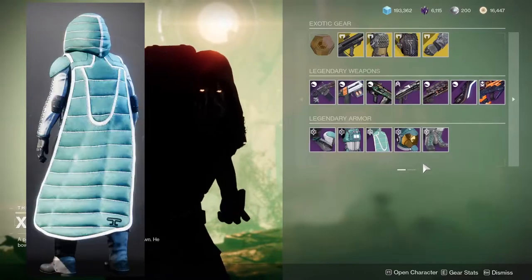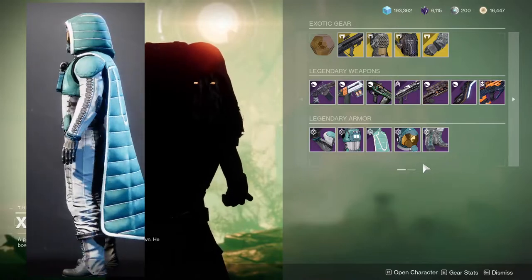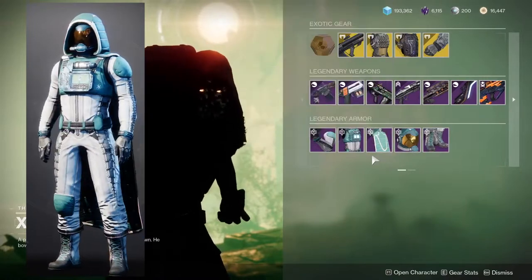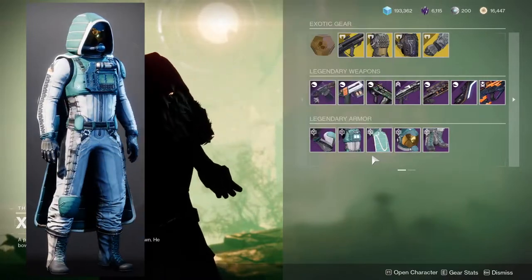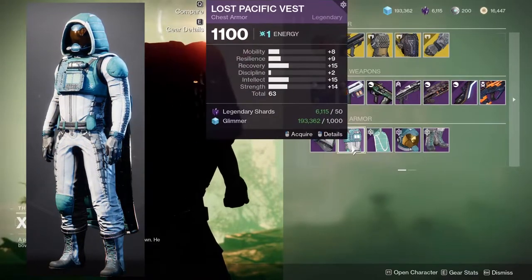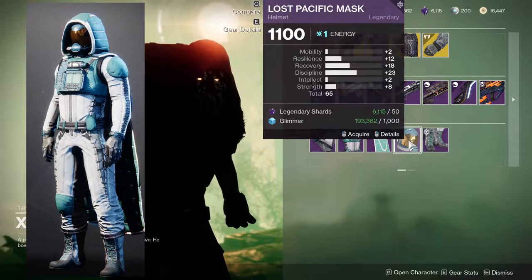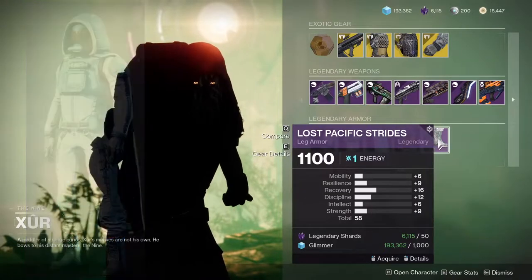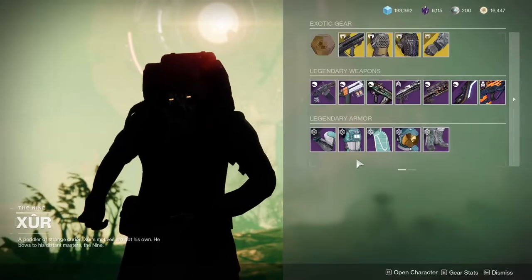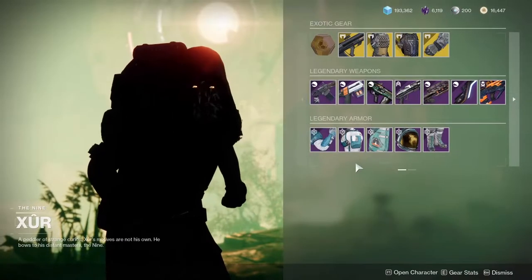The boots are really good for Hunters, considering they give a pretty good non-armored look. The only armor piece is on the knees, if I remember correctly. The helmet is really good for that astronaut feel. The stats are pretty decent on some of these — this one specifically I would scoop up for a grenade build. This other one's okay, but you probably have better pieces already.